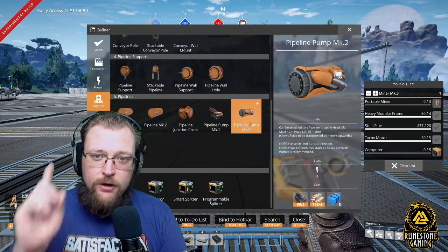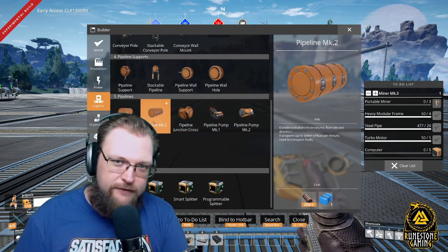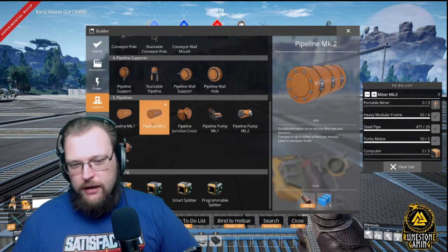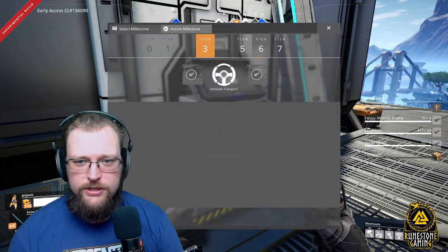One more huge change they made is to the pipe. Well done, Coffee Stain — changing the Mark 2 pipe to copper sheet and plastic. Super cool change. I'm looking forward to using both of these things in all my games.